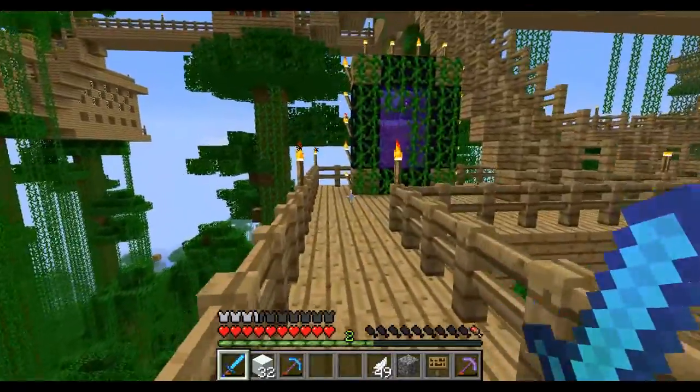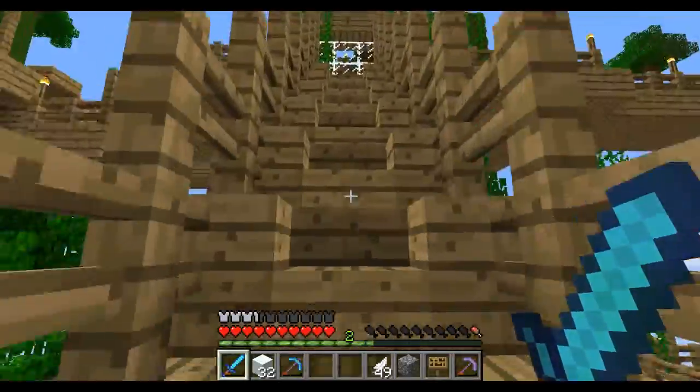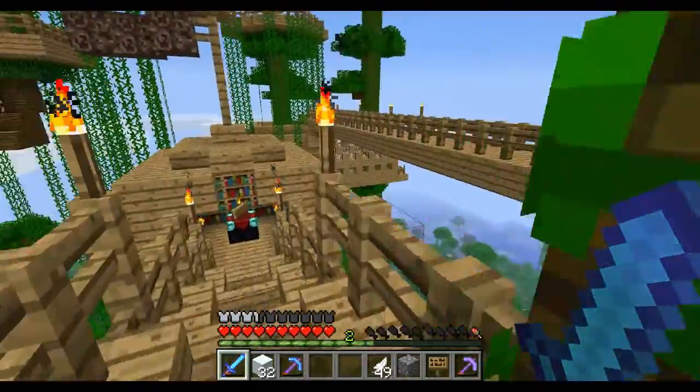He's got lots of these wooden walkways everywhere. There's a portal that takes us to the nether, and there's a fake jungle in the nether that they started to build, but it kept burning down, so I think they gave up on that.